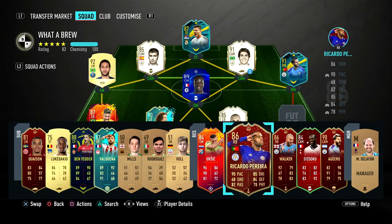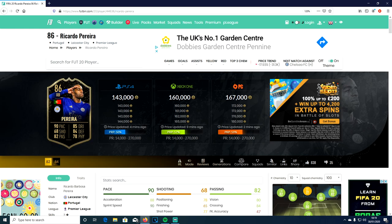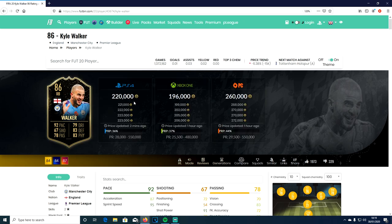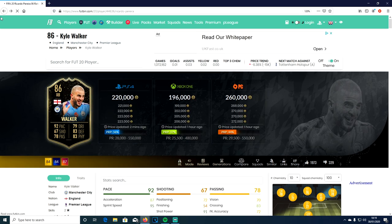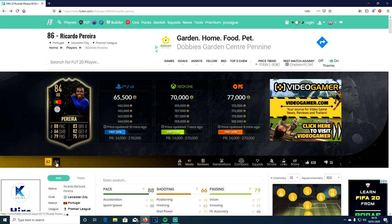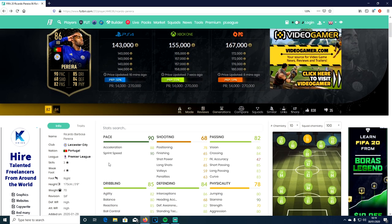Let's go on Futbin to see what chem styles could work on him. I've put Anchor on him because I thought that's the best, but I want to see the other options. His card is coming in around 140k, which isn't bad at all. Comparing to Walker's price — Walker is 220k — so I'm very surprised Perera is way less. Looking at the stat boost from 84 to 86 rated, he's got two more pace, two more dribbling, two more shooting, three more passing, three more physical, and two more defending.